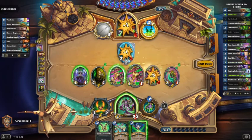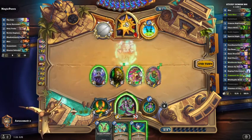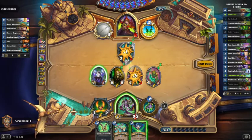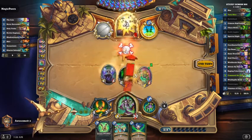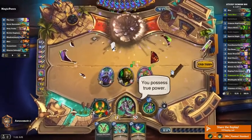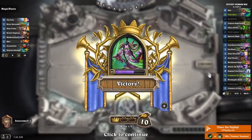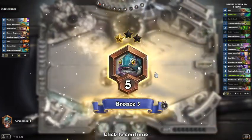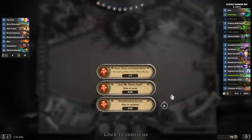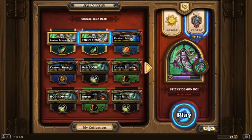Vengeance — quick game! Sticky demon boy. Just jumped straight up to Bronze 5. Not that I need it, since I'm doing better off in Wild. But I guess that was it.